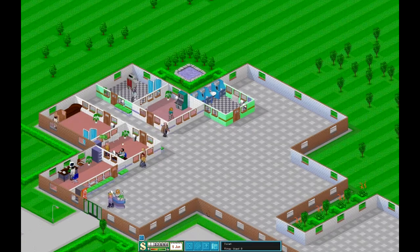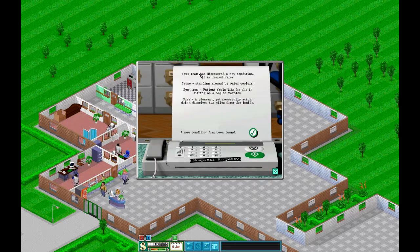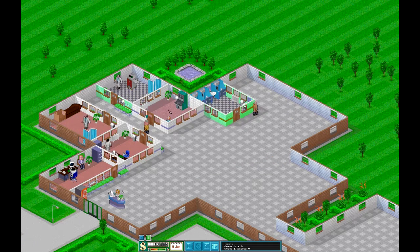So that's the toilets done. We've also got some messages popping up down here which I never got to before. We'll click on the first one - it opens up in a little window. It says your team has discovered a new condition: it's Heaped Piles. You don't really need to pay attention to the cause and symptoms unless you want to read them. Basically it's a pharmaceutical cure, so that's a nurse in a pharmacy.